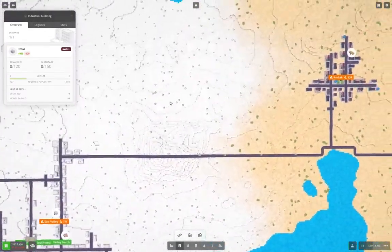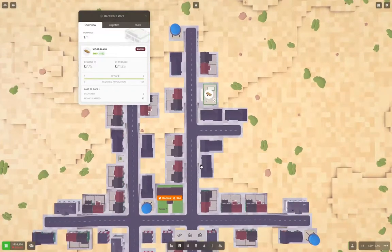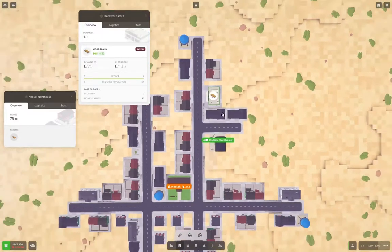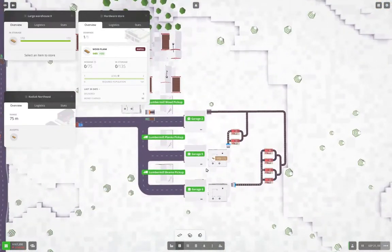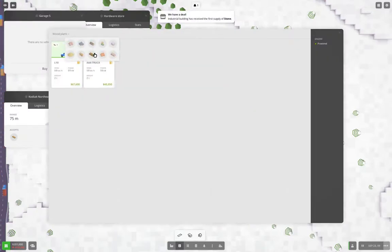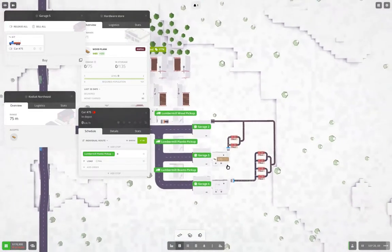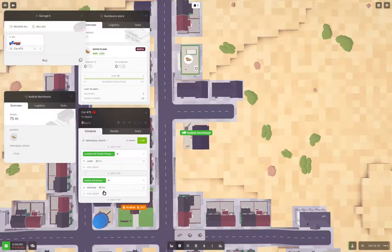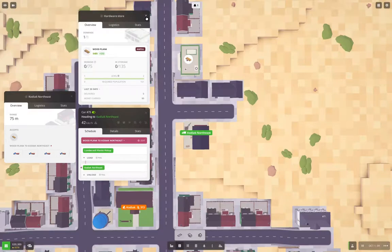We could deliver planks up here — that seems like it might not be a bad idea. Let's go ahead and do that. Close that — where's our lumber mill? It's over here. Planks pick up, we'll go in here, planks, buy. Add planks load, go over here, add, unload. Full, save it, dupe it a couple of times, release it. Those are on their way — good.